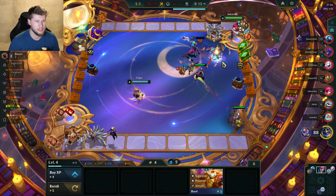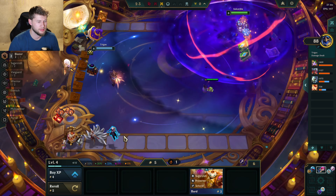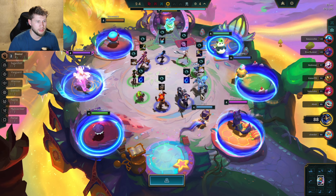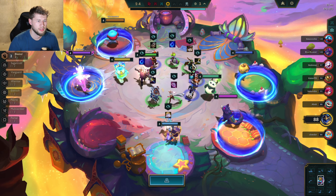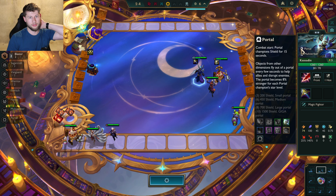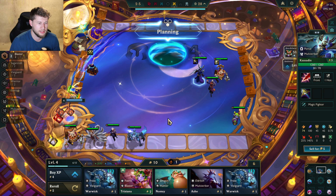Oh, I think I win this one — heck yeah! I was not expecting a win, so I'm gonna take it. Now I got two-cost items. I'm gonna get this for my Kassadin. I could have also gotten the belt, but I think for Kassadin for now — even if Kassadin doesn't have multi-strike active — having some items on him will be good.